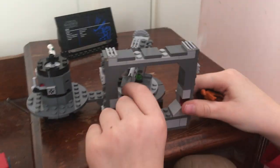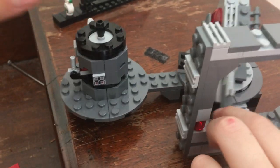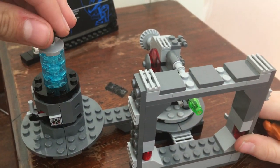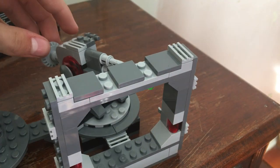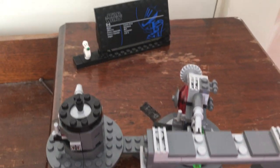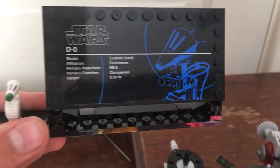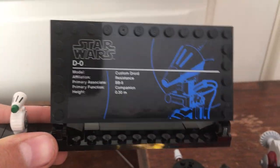This is supposed to be for the Death Star. We have this battery right here. That's the tractor beam — if we put that down, then the tractor beam's down. And here's this plate that comes with the Dio set — it has a Dio minifigure.